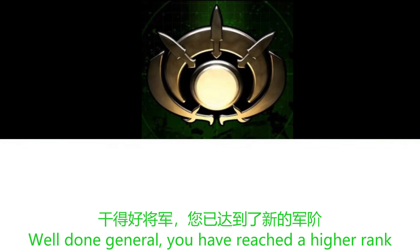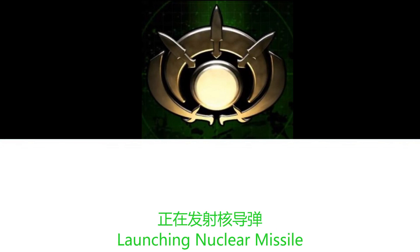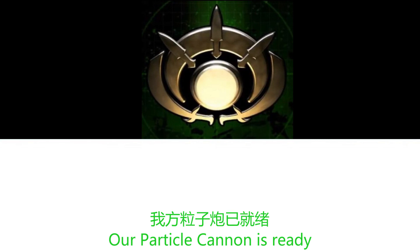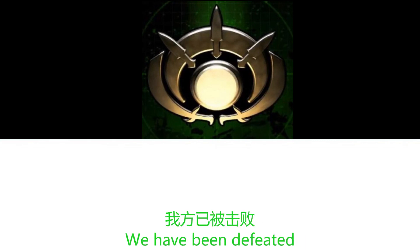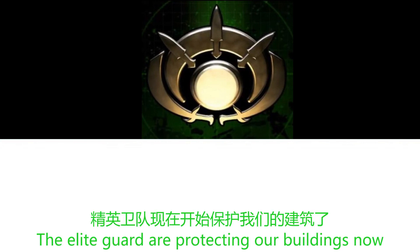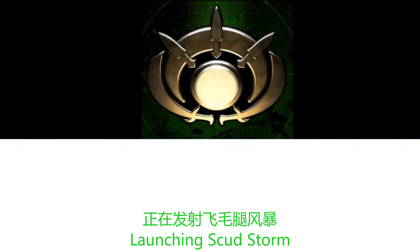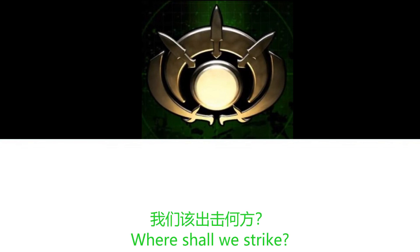Well done, General — you have reached a higher rank. We cannot build there. Launching nuclear missile. Our nuclear missile is ready for launch. Welcome to Generals Online. Our particle cannon is ready. Releasing particle cannon. We have been defeated. We are victorious. Our power is low. The elite guard are protecting our buildings now. We have received funds from our ally. More warriors have come to our aid. Launching Scud storm. We can now use our Scud storm. Where shall we strike?